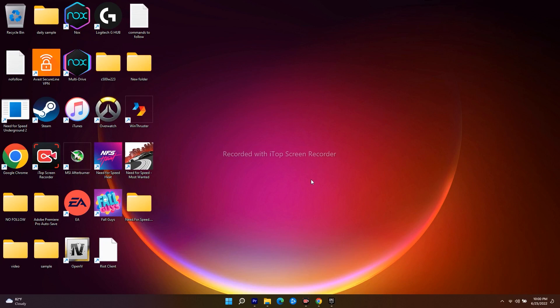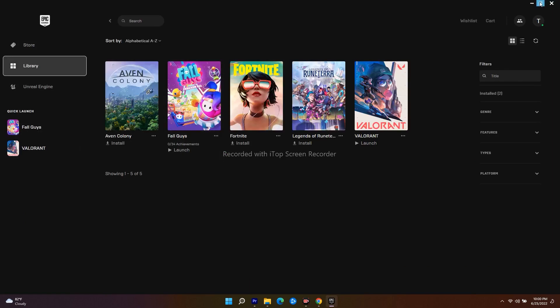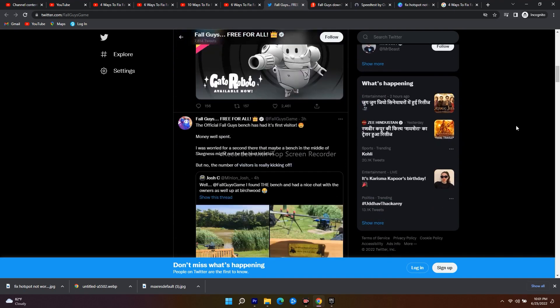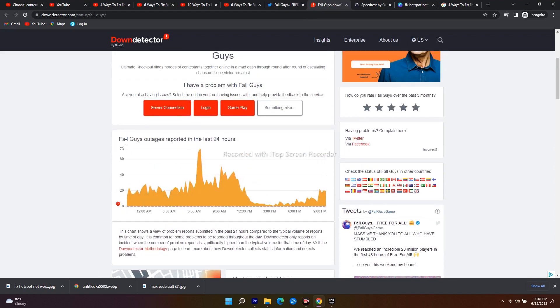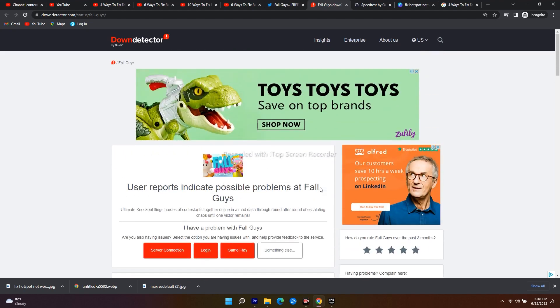Even after trying this, if it's not working, you should check the server status. Sometimes when many users are playing at the same time, there can be server issues with the game. I'll give a link in the description to the official server status page, where you can see all updates happening across the globe — including any server outages reported in the last 24 hours.